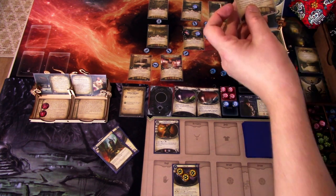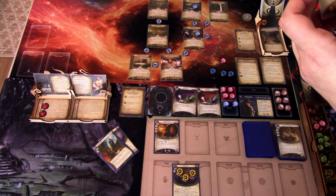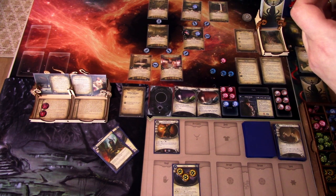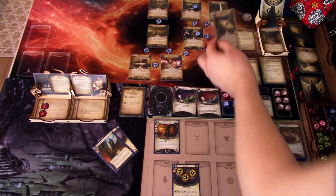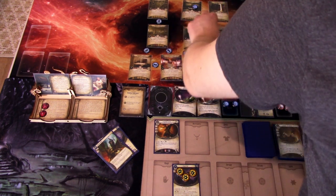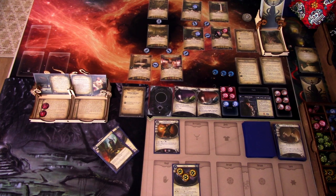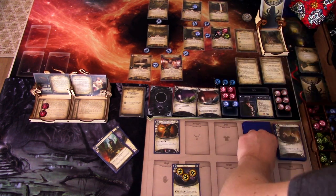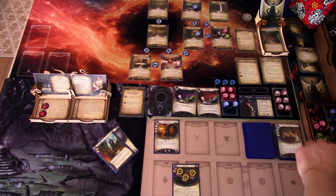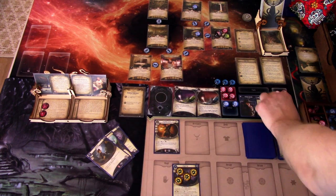Let's not be greedy — shroud one, one clue, two victory points. The action reads: choose an investigator at your location and test Intellect 4; if you succeed, heal three damage from that investigator; if you fail, deal one damage. That actually could help us, but we'll see. That is our turn — we moved twice and did one auto-succeed test. No enemies, we go to upkeep. At the start of the round we replenish one token, then we draw Bandolier and gain a resource.